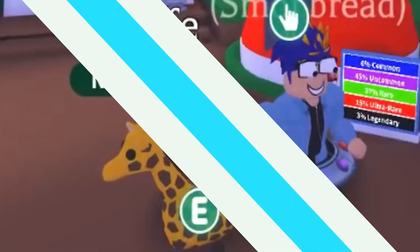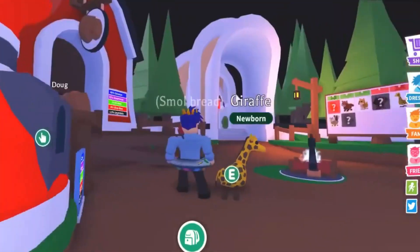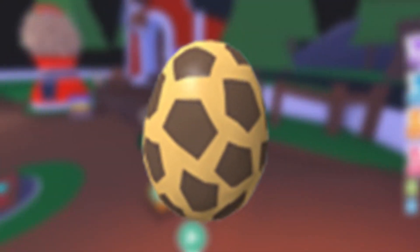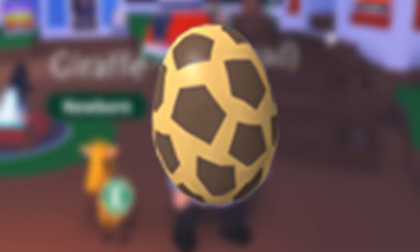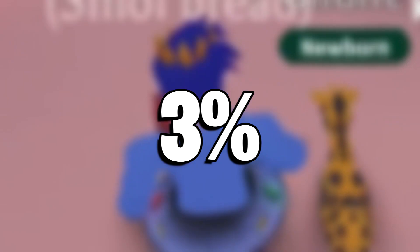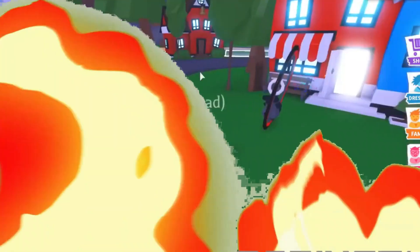Number 1: Giraffe. If you ever wanted to have a giraffe pet in your game, then you can either trade items for it or obtain it through Safari Eggs. This pet was added to Adopt Me on July 5th, 2019. The players have a 3% chance of hatching a legendary from the Safari Egg.